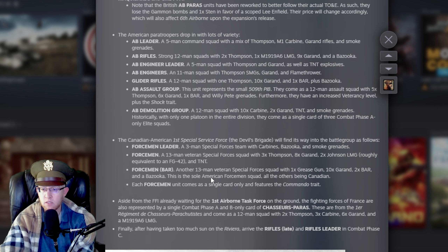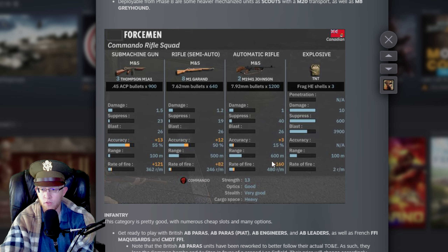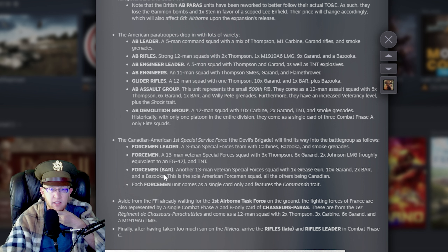The Canadian Forcemen: 13-man team with three Thompsons — very strong at all ranges. They're 600-meter assault rifles, roughly equivalent to an FG-42, so that's not bad. Forcemen BAR: another 13-man squad with a Grease Gun, two BARs, and a Bazooka — the strongest long-range unit we've seen. However, each Forcemen unit comes as a single card only, so you only get one of each, which is definitely going to be limiting their usage significantly.